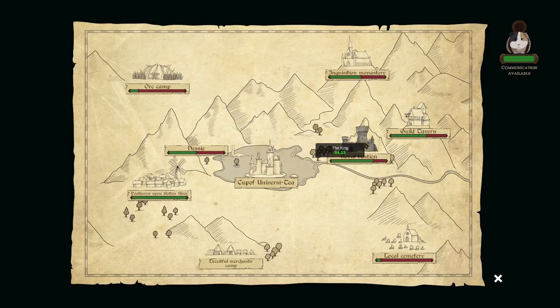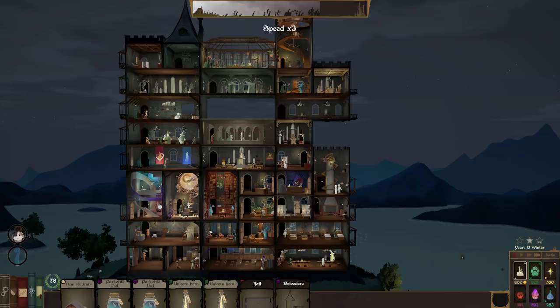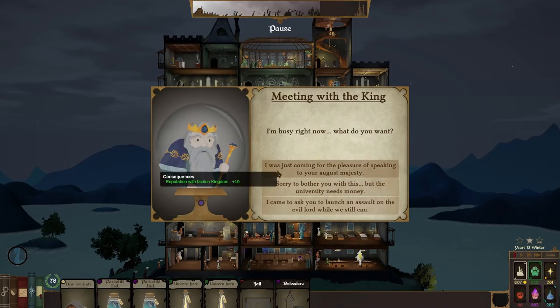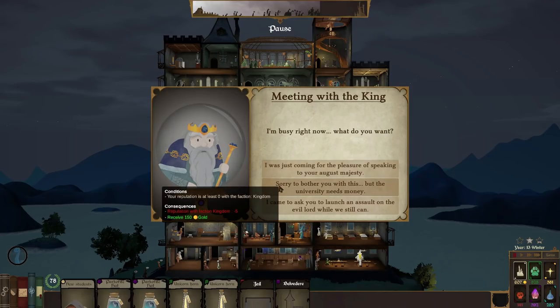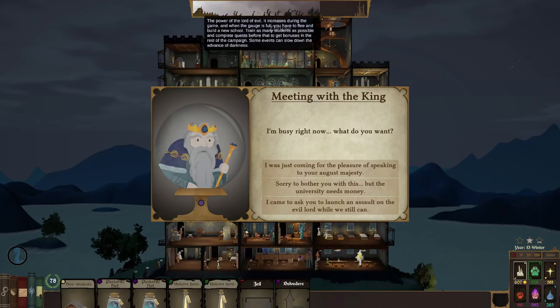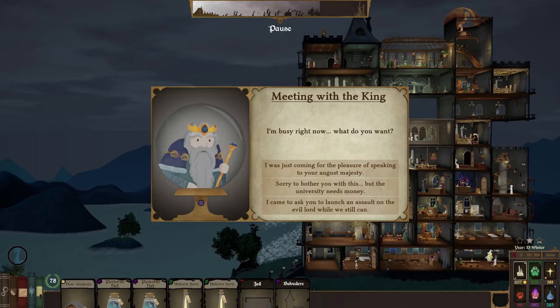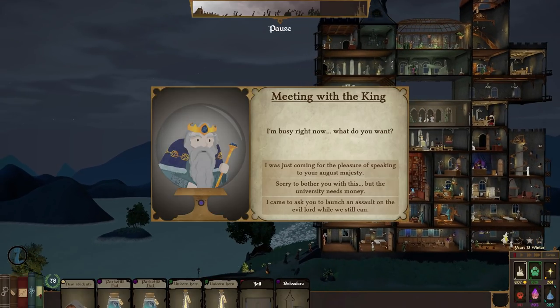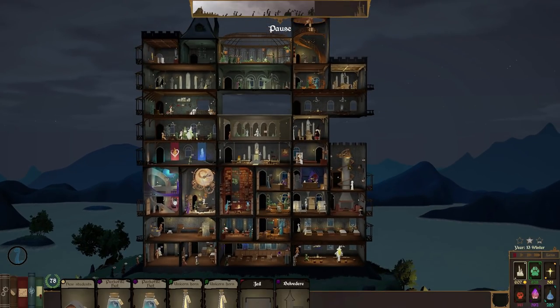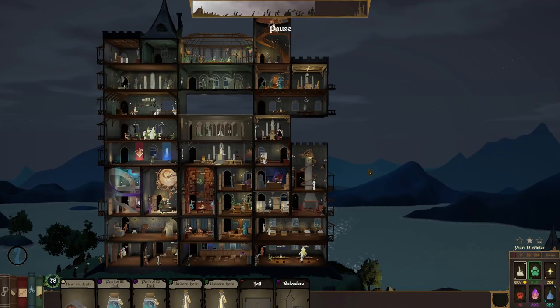We have a bit of contact. We could go to the king — we've got 607 gold. Hello king, I'd like a chat. We can either improve our reputation with him, ask for gold and lose five reputation, or ask him to attack the Lord of Evil — that knocks him back by 0.03. We haven't done that before so maybe we should. Currently it's level with the end of that room just here. So we say 'go and attack the Lord of Evil' — oh yeah, it knocks it back a little bit. We just asked the king to have a fight with the undead and he did — that was quite obliging of him.